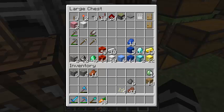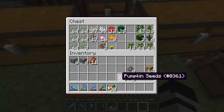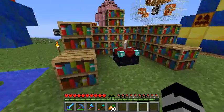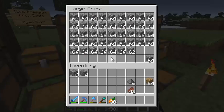Now we've got more slime balls so we can make more sticky pistons. Those were the hardest bit to get. I also gained more seeds and more zombie flesh. So what do we want to do about all this cobblestone that we have? And don't say convert it into stone.